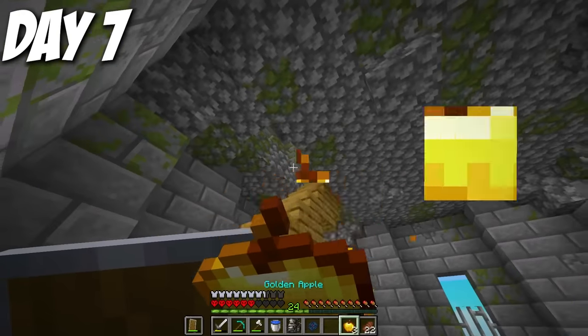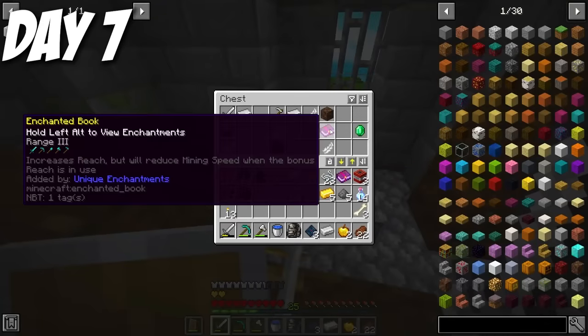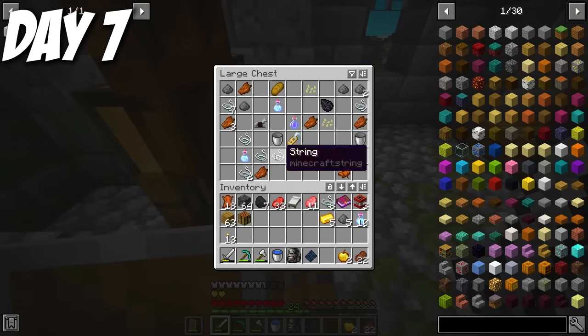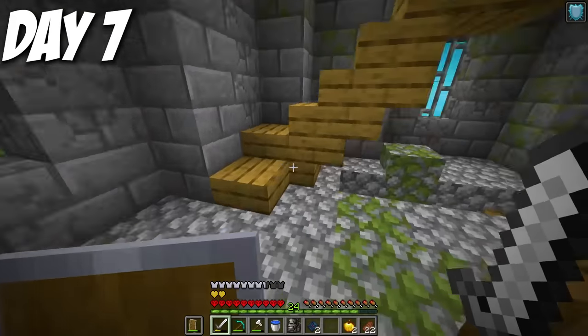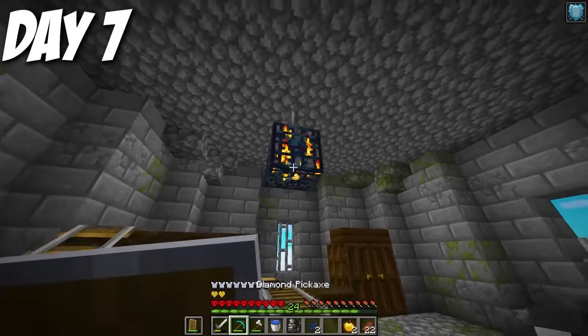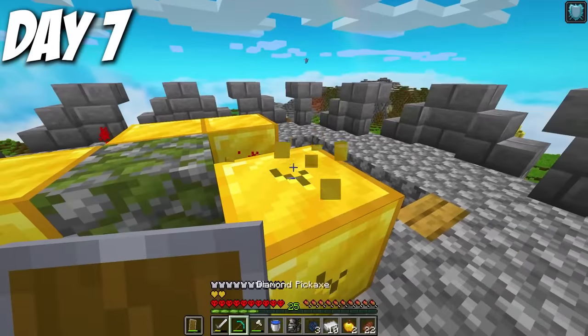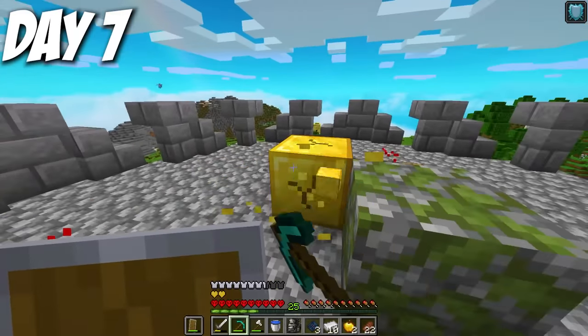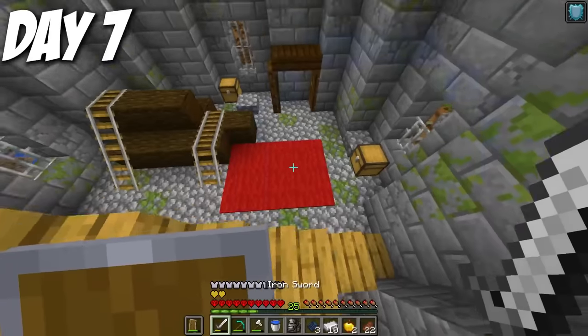I ate a golden apple and went the rest of the way up the tower, getting enchanted books, recall potions, gold, and a bobble that would increase my jump height. These towers were very good for EXP and loot. The top had a vex spawner, but luckily none were attacking me since vexes are terrible to fight. On the roof there was a bunch of free gold that I took, and then I was back on my search for the fire biome.